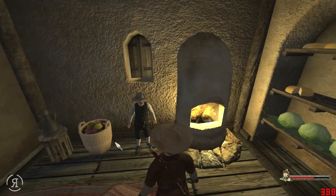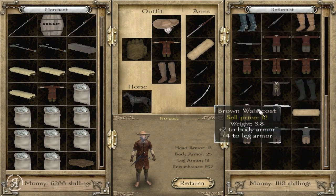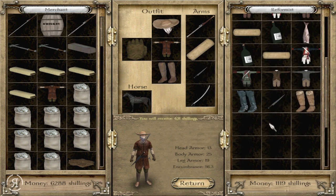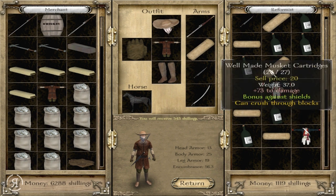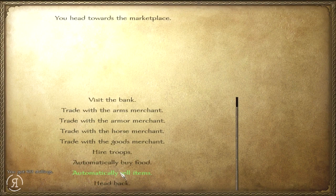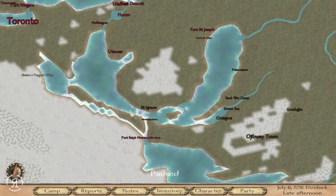The remaining few bandits scatter off to the town's narrow alleys, only to be hunted down one by one by the angry townsfolk. Making sure your victory is complete and all the wounded have been taken care of, you and the merchant head to his house to review the day's events. Now let us speak to René. Yes, he's very enthusiastic indeed. Let every villain fear the name, Reformist.